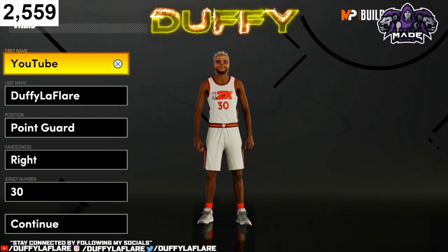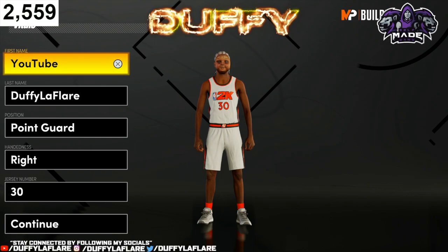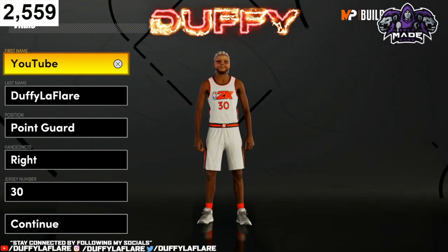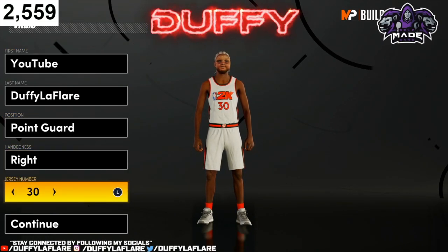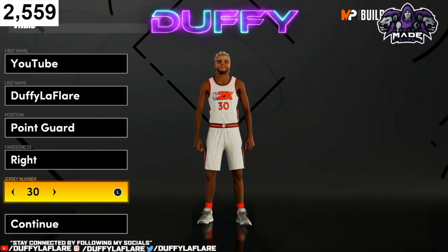We're gonna get into this second build y'all. We gotta go out with a bang, with one more of the best builds at the point guard position. We're gonna rock with the point guard position again, whichever hand you want, and make sure y'all put on that 30 piece, bro — that 30 piece works magic, it goes crazy. If you don't believe me, try it for yourself.